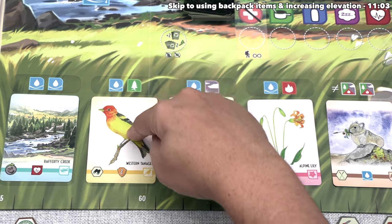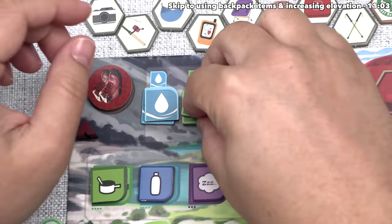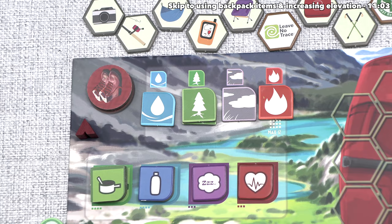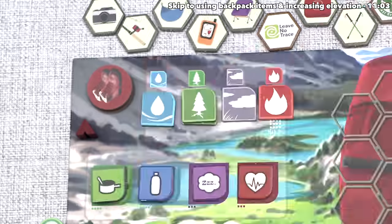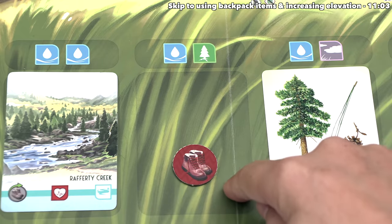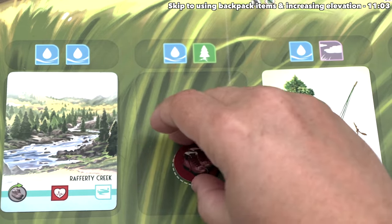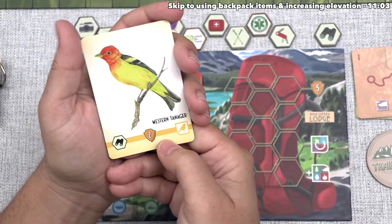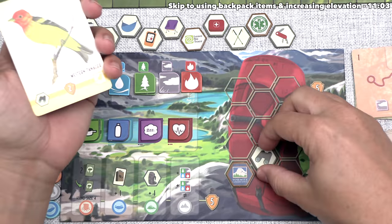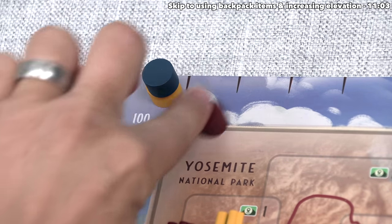I think we want to go over here and take this western tanager. That means we have to spend a water and earth natural resource. We gained an extra earth during the sunrise phase, so we certainly have enough. We can spend these, and they will go back onto the board into the supplies. We take this field guide card and put our track token onto the spot that was revealed. After that, we can gain all rewards at the bottom of the card. This shows the binoculars gear, so we can add that right into our own backpack, and then this is just going to give us two trail points.